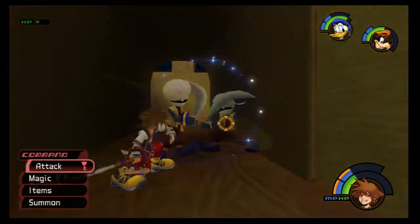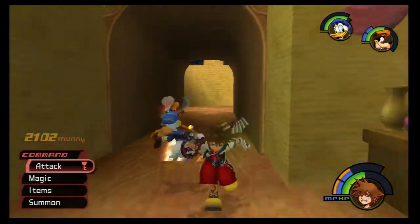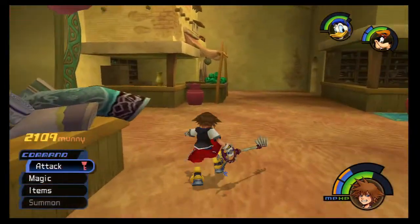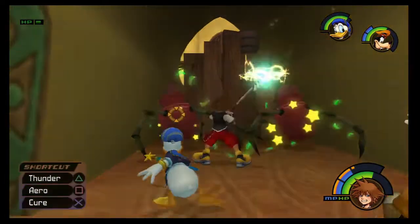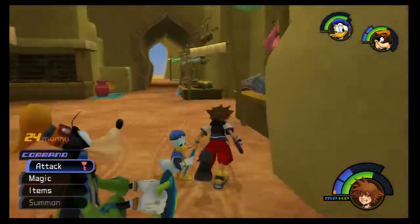They can also block your attacks fairly well. But go ahead and parry them and you'll be good to go. Got some HP — let's kill these guys, make sure they're not spiders. These are Pot Spiders right here. They do drop a fair chunk of change, so that's nice.